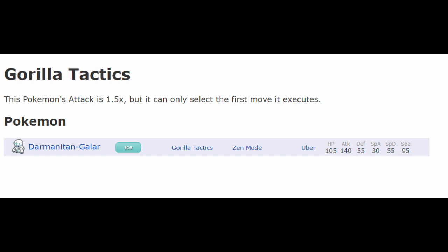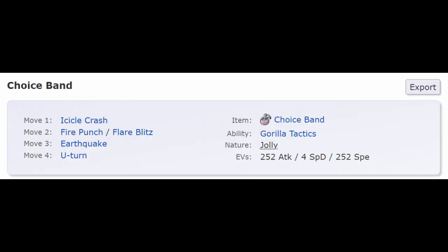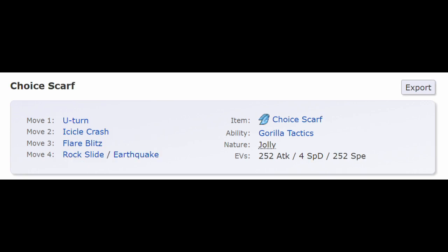Guerrilla Tactics is an ability that gives a 1.5x boost in attack, at the cost of only being able to use one attack. It's basically a built-in Choice Band. On top of that, because you are anyway locked into one move, you can use a Choice Band to get a 2.25x attack boost, or you can use a Choice Scarf to be both strong and fast.